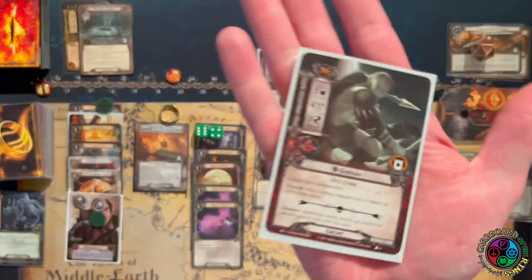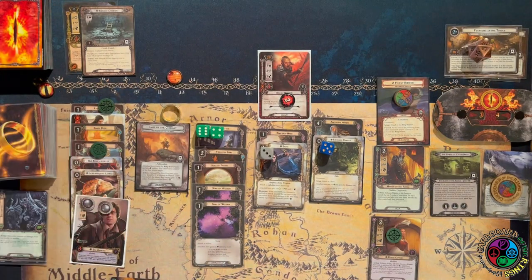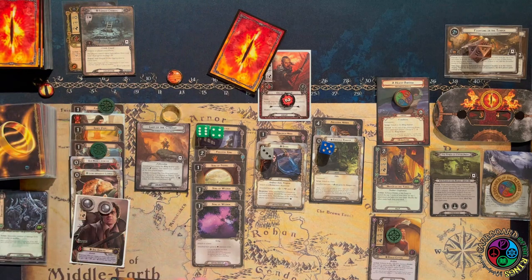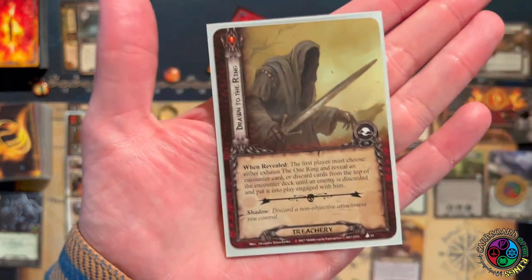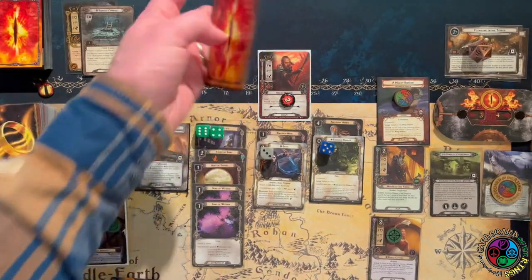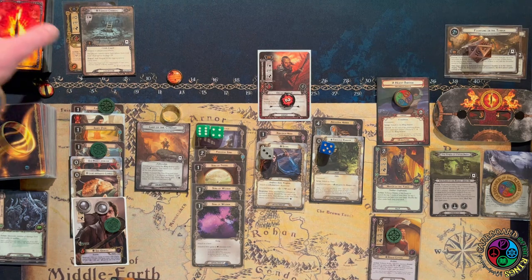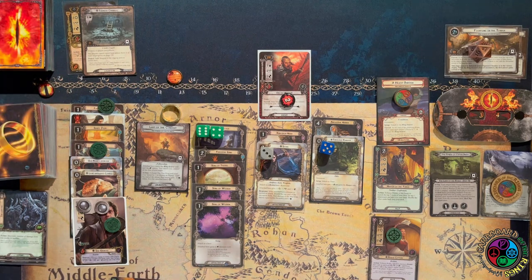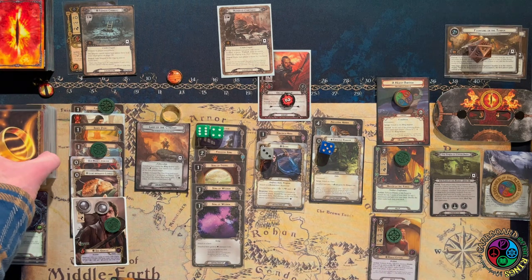That enemy has an additional attack shadow — I'm so glad I didn't add it to the staging area. Sting triggers again — no damage. We're defending again, no shadow, and now we are not ready so I can't kill this guy. He would have died to that first attack if I hadn't moved the damage around, but I was able to survive both attacks, so I'm pretty happy about that.